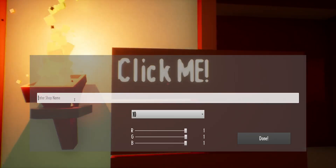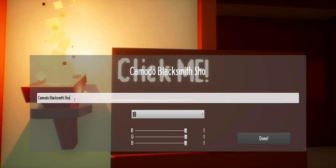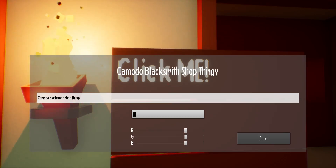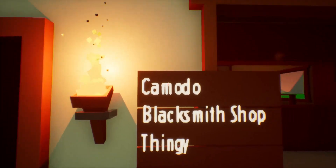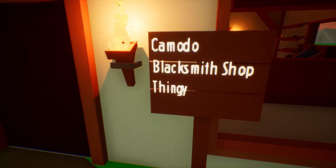It's always good to support developers on itch.io because they're making these games for free. But let's see here — we need to name the shop. What can I name the shop? I'm not very creative at this. Let's go with Komodo Blacksmith Shop — yeah, that's really original. Let's go with 'thingy.' So this is the Komodo Blacksmith Shop Thingy. Cool.